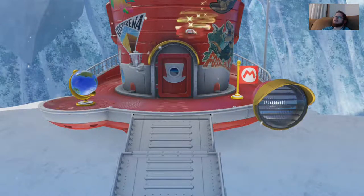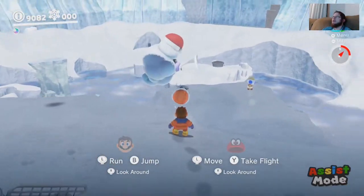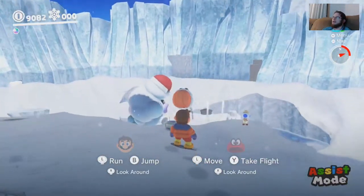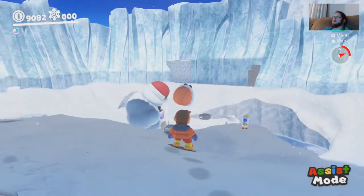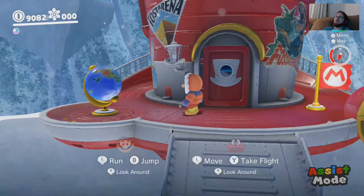We're done, right? Yeah. Now, technically speaking, there are a couple of moons that we can't get. I did get just to showcase it for you guys. If you capture this fellow right here and you go over — if you look right there where Cappy's looking, there's that little platform. You can blow it all the way over there, which is a painting that goes to... Depending upon which kingdom you chose first, it kind of changes a little bit.